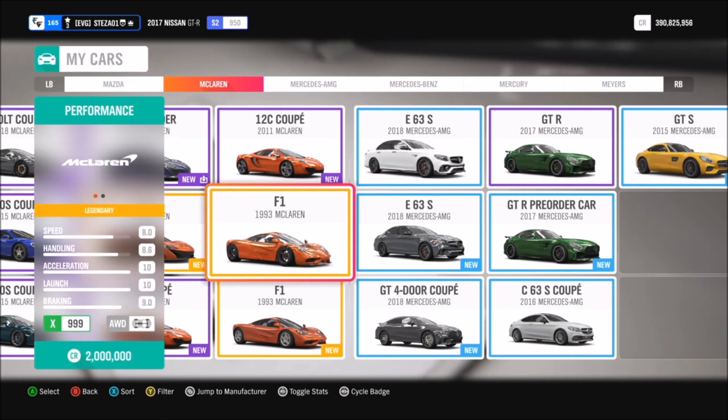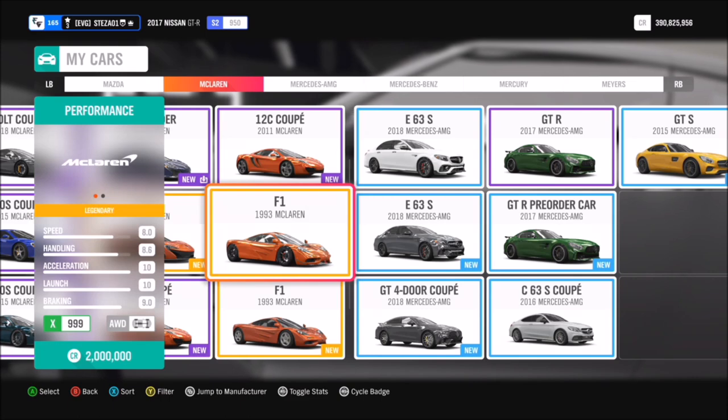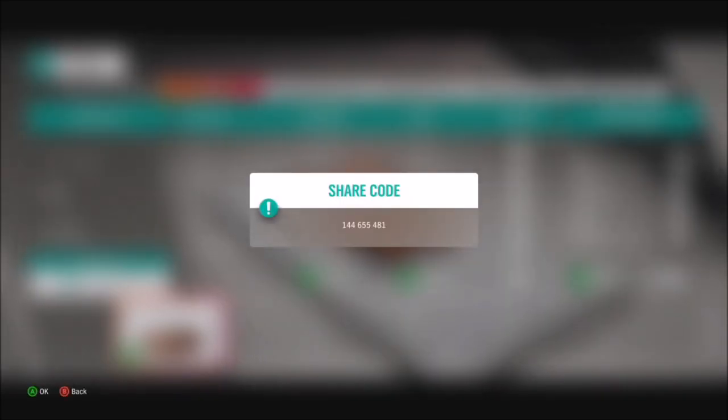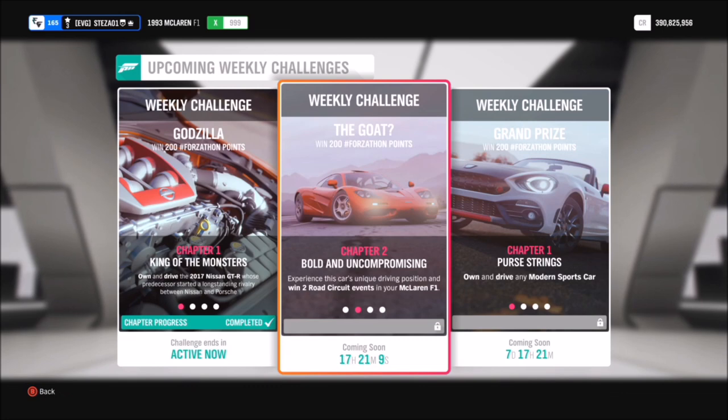This car will set you back 2 million credits in the auto show, or you can always pick one up cheaper in the auction house if you can find one, but I'm sure a lot of you probably already have one. I've also created a tune for you guys to use if you want — it's called Ultimate F1 and the share code is 144 655 481, available for everyone to use. You don't have to use it but it's always there for you.